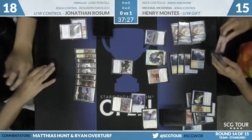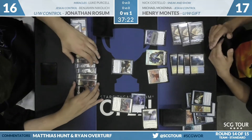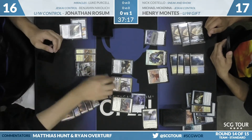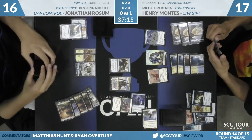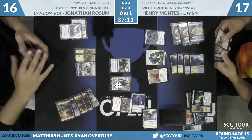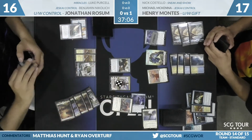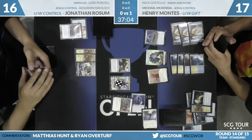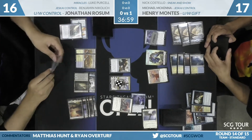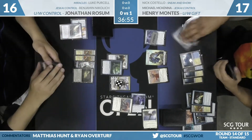Rossum has Forsake the Worldly in hand, but he's drawn Teferi this turn — that is a fine pickup. And after that draw-five, Henry now has a Teferi of his own. He has a lot of cards, to be honest. The thing is still pretty much going Henry's way. You don't need too many draw-fives against blue-white to make that true.